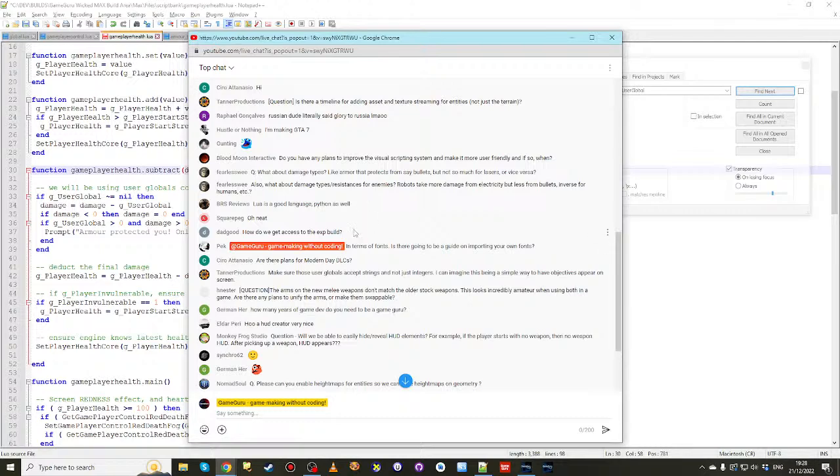Question from DadGood: how do we get access to the EXP build? There's a beta code — it's well circulated. If you're watching this as a recording, scroll down to the YouTube comments and you'll see a beta code. Enter that into Steam under the beta tab, a new build called 'experimental' will appear — select that as your main build and you get access to the newer version.